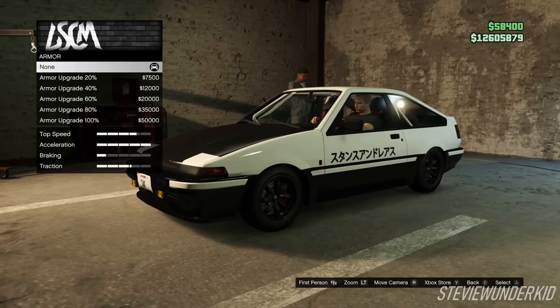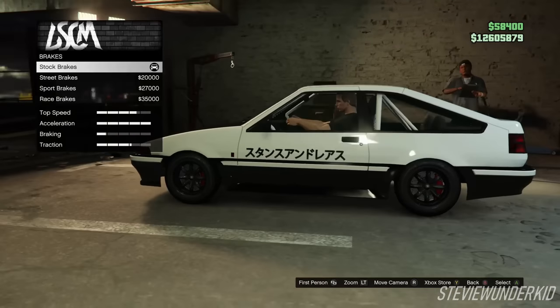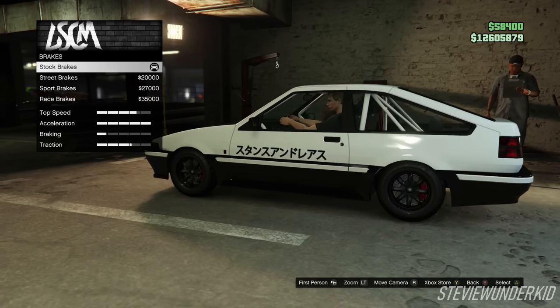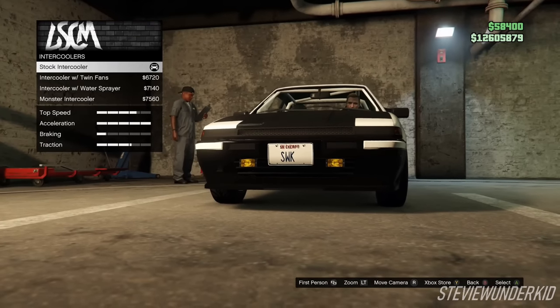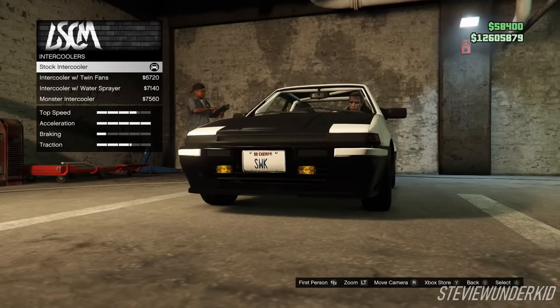First off with the armor, we're just going to leave the armor off for this build. Next up for the brakes, they don't really impact drift ability so we're just going to leave them off. Next up for the chassis, going into intercoolers, we just left the intercooler stock. The car in the anime doesn't have a turbo in the first place, so just leave the intercooler stock.